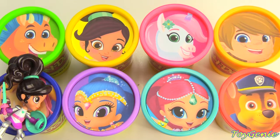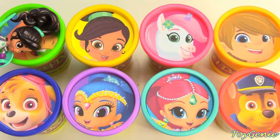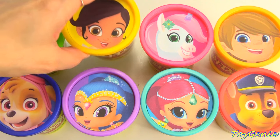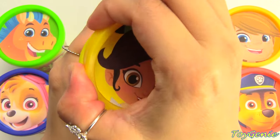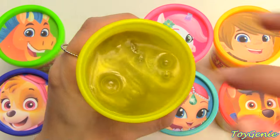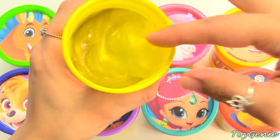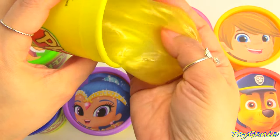Let's go again! This time Nella stopped on herself — Nella! Super awesome! Let's see what's inside! Yellow slime — it's not Play-Doh! Oh my goodness! Look! What's all this? Let's find out what's inside.